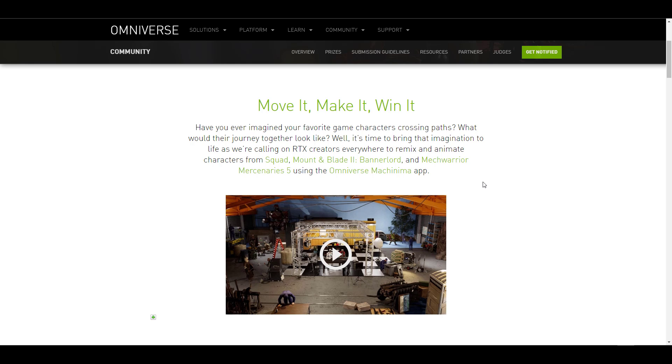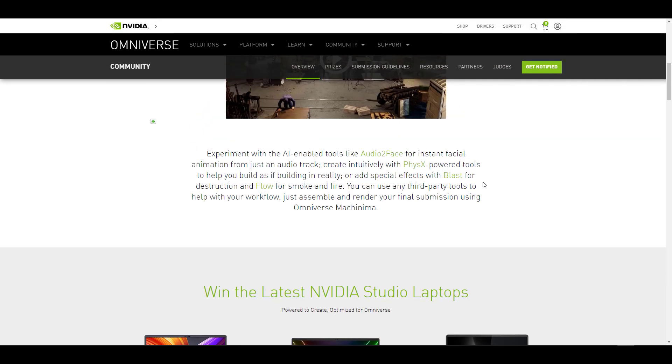The idea is for you to remix and create an amazing scene that includes characters from Squad, Mount and Blade Version 2: Bannerlord, and also MechWarrior Mercenaries 5. You have to use the Omniverse Machinima app to bring all of these things together, and you can experiment and take liberty of all the tools that are available.